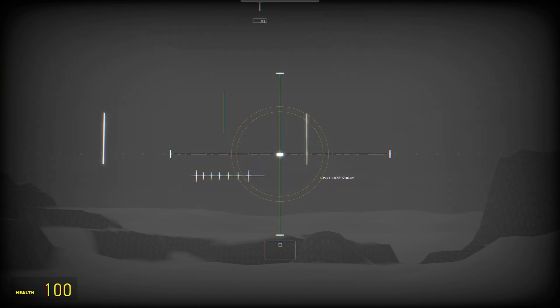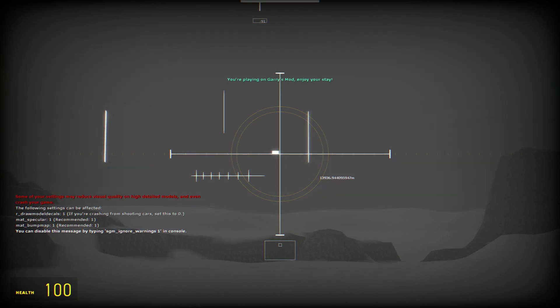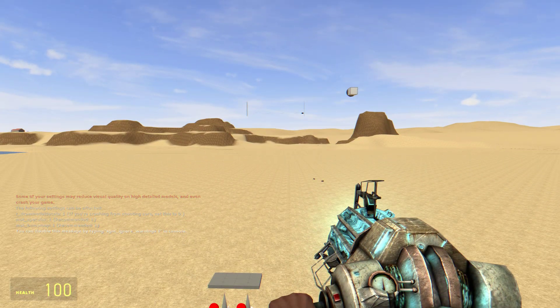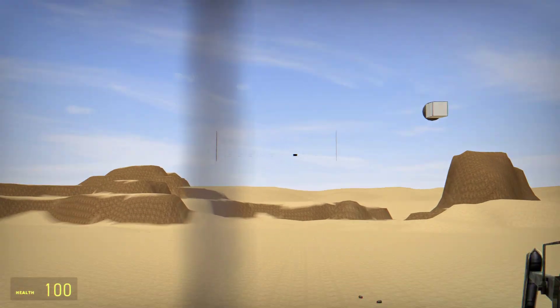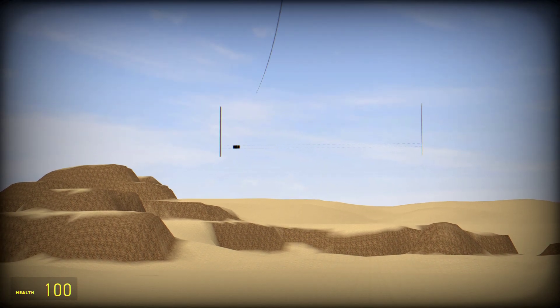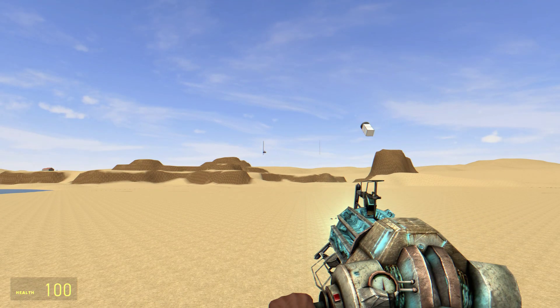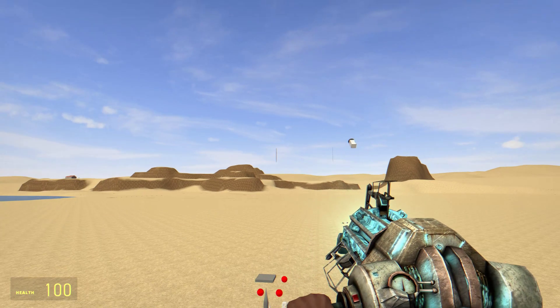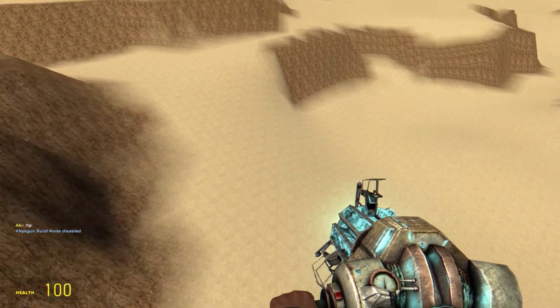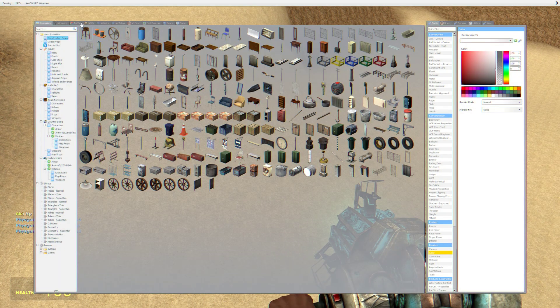And then we've got one more target. Let's get as much room to build up speed as we can, and fire. It kind of bumped into the stop there at the end, but you can see it correct its flight path. Last thing I'm gonna do — shoot down a helicopter.